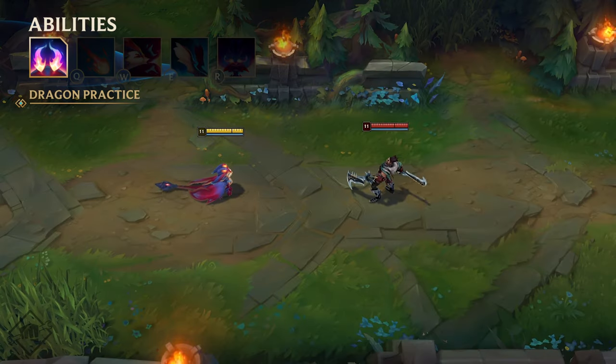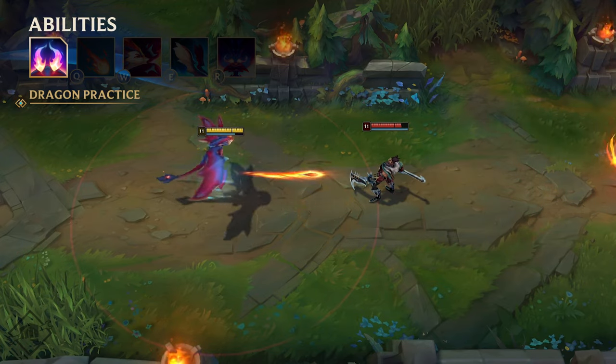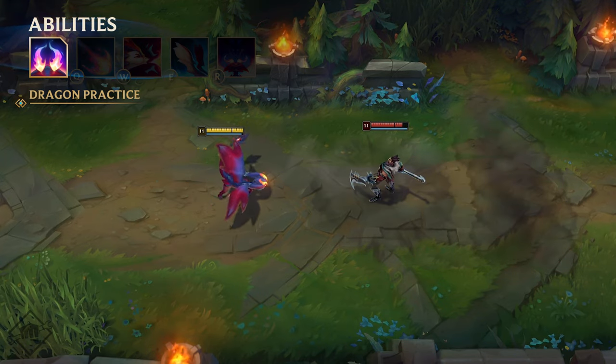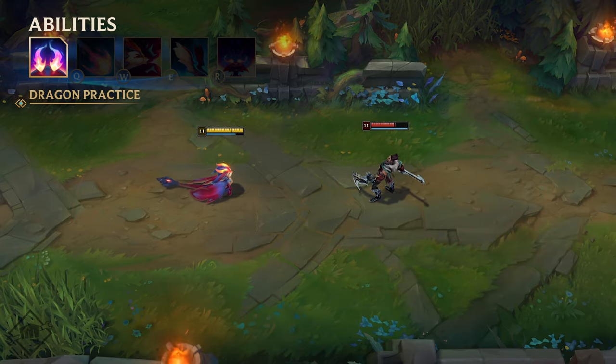Smolder's passive is Dragon Practice. Whenever he hits a Champion with an ability or kills a target with Q, he learns a bit more about Dragoning and gains a stack. Each stack increases the damage of his basic abilities, making them extra spicy as he gets more practice. This means Smolder gets stronger and stronger as the game goes on, so let him cook.